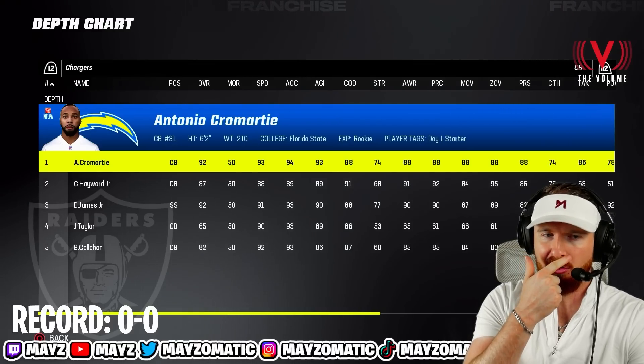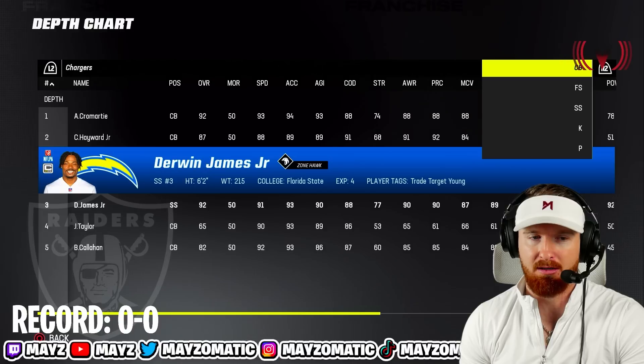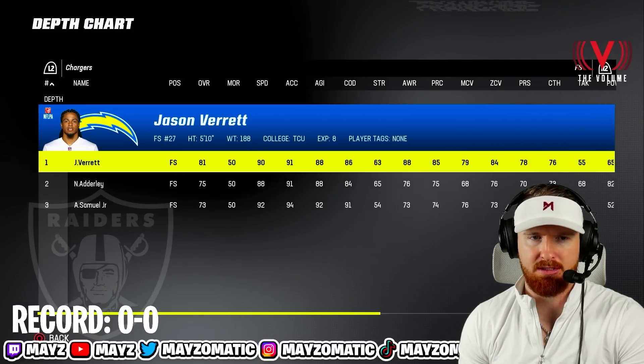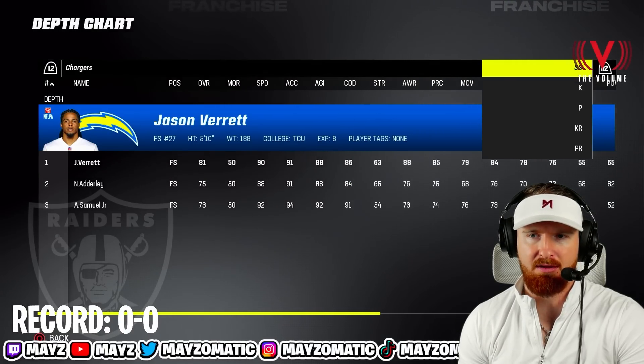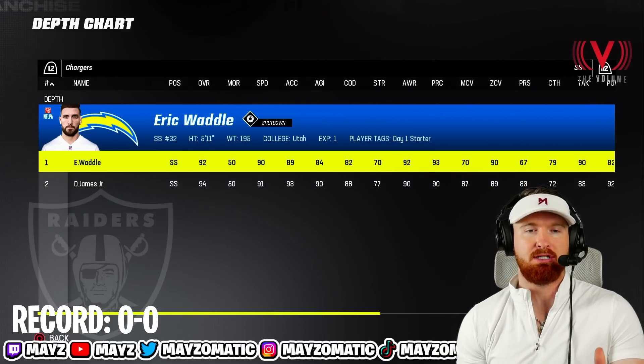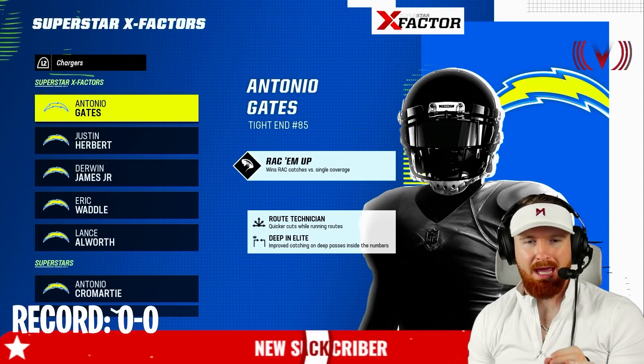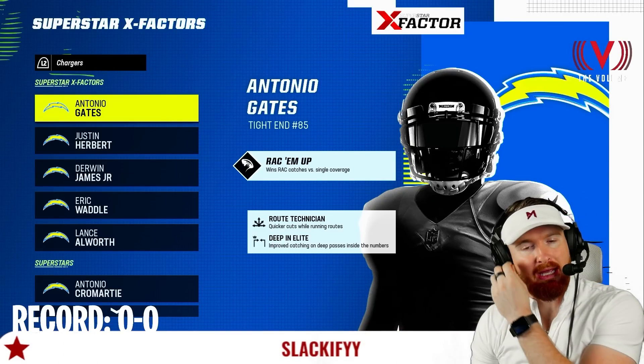He's got Antonio Cromartie at corner, Derwin James out there, Jason Verrett at free safety, and Eric Weddle at strong safety. I like the Chargers team but I hate the Chargers franchise.